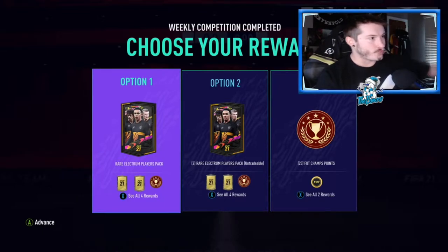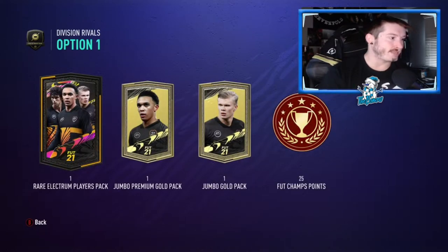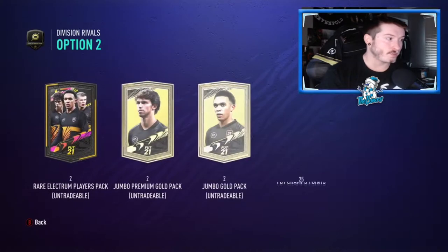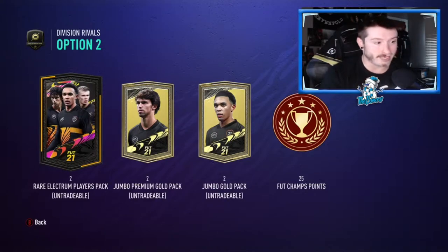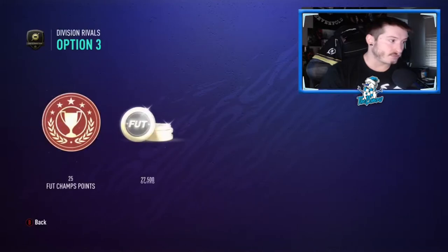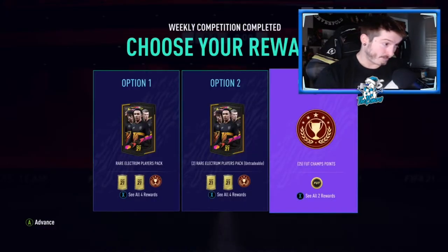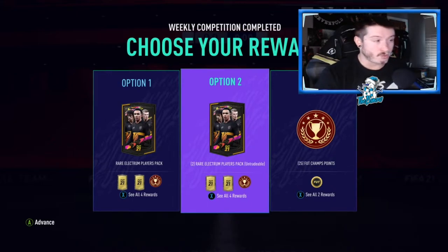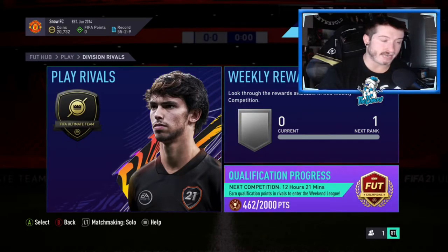Here are our three reward options. Option one — tradable: electron players pack, jumbo premium gold pack, jumbo gold pack, and 25 FUT Champs points. Option two — untradable: two rare electron players packs, two jumbo premium gold packs, two jumbo gold packs, and 25 Champs points. Option three — 27,500 coins plus 25 FUT Champs points. I'm going with option two, the untradable rewards option.